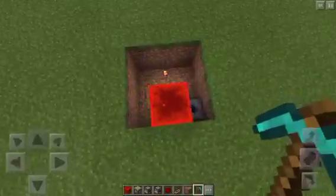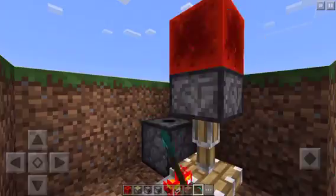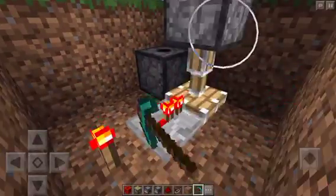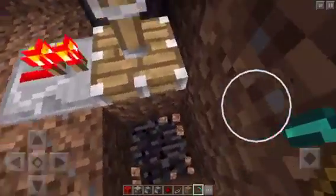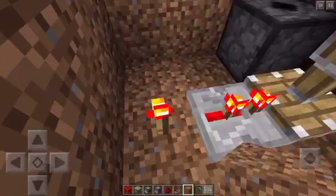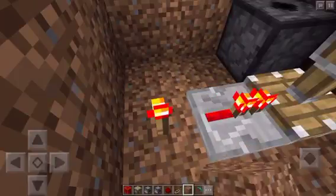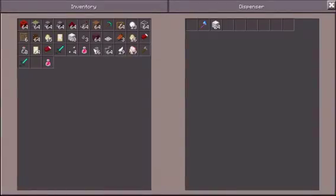Okay, sorry, I was just thinking for a moment. So what I've done here is I've placed a lucky block — a sticky piston here, a grass block for the sticky piston to latch onto, a repeater, a redstone torch, and a dispenser.